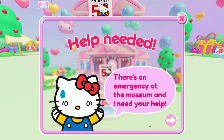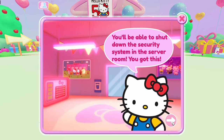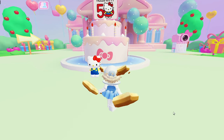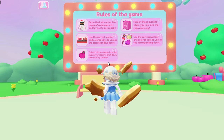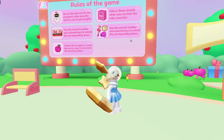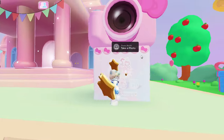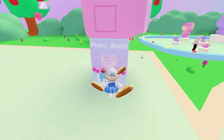Let's try it out. There's an emergency at the museum and I need your help. The security system has gone haywire. Can you help me fix it? You'll be able to shut down the security system in the server room. Collect 10 apples to enter the server room to shut down the security system. Hide in the closets when you run into the security. Use the correct number and coloured keys to unlock the corresponding doors. There is a little photo booth outside as well.